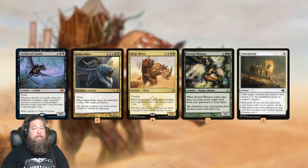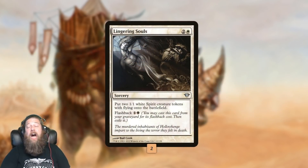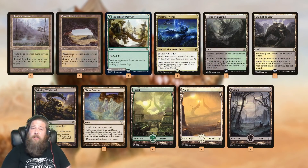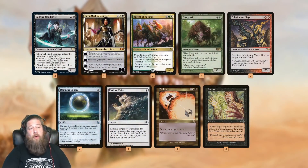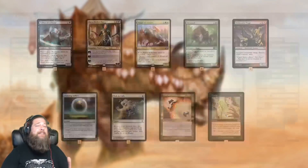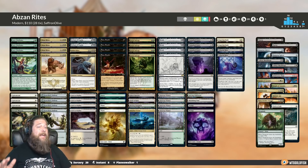Eternal Witness has a really cool loop with Ephemerate. We can use the first Ephemerate to target whatever we want to blink — like Ashen Rider — and then the second one with Rebound can target Eternal Witness, which gets back Ephemerate, so we can do it again and kind of have a weird lock. Otherwise, Lingering Souls provides some more graveyard value. The mana base is pretty functional for a budget build — a little painful, but we can mostly cast our stuff. The sideboard has graveyard hate, artifact hate, life gain, Tron hate, and some removal. That is Abzan Rite slash Abzan Reanimator for Modern, new and improved with MH2.